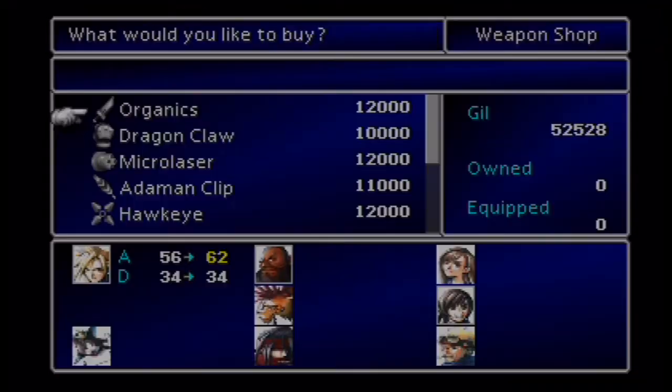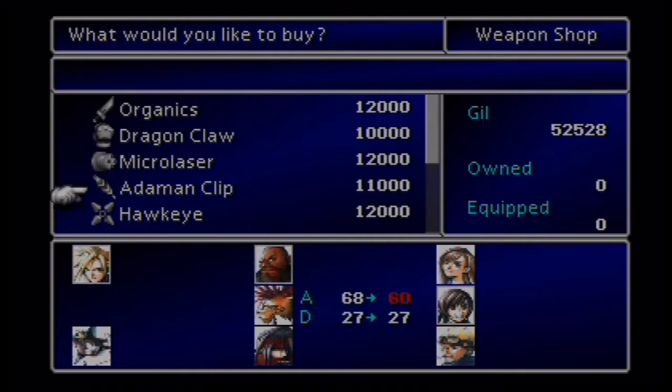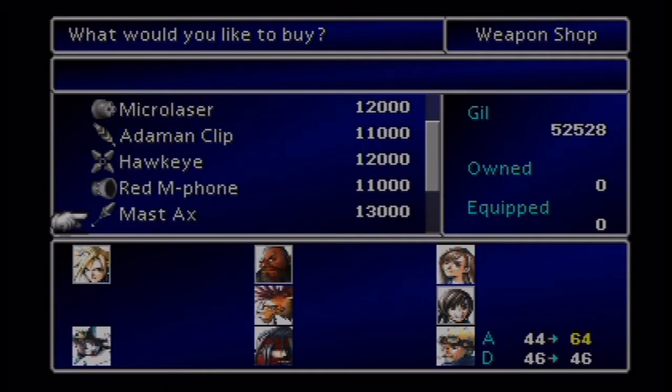So yeah, we got some weapons up in here, but they are really freaking expensive. Like I said. I don't know — that one's actually weaker. There's an Alka, Red Microphone, Math Dax, and a Lariat.